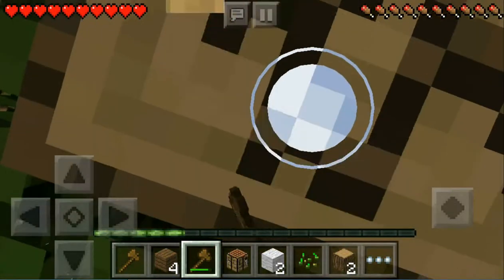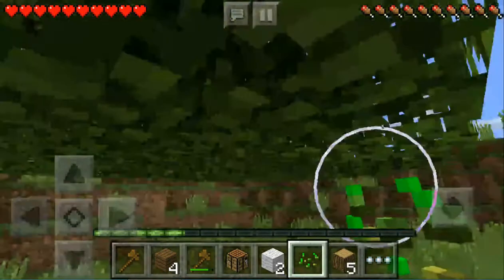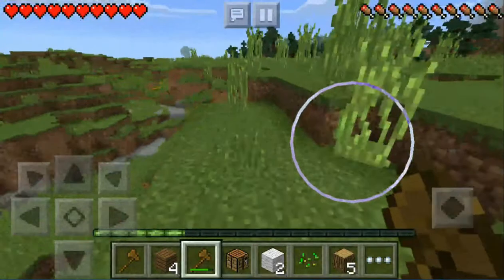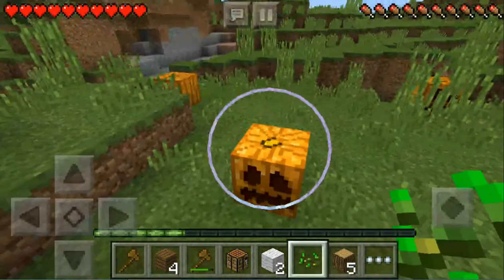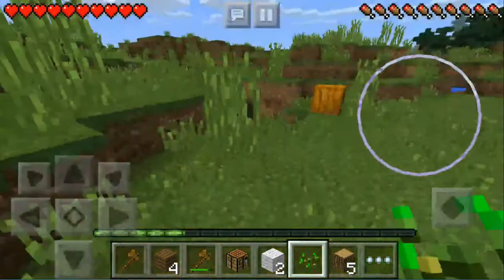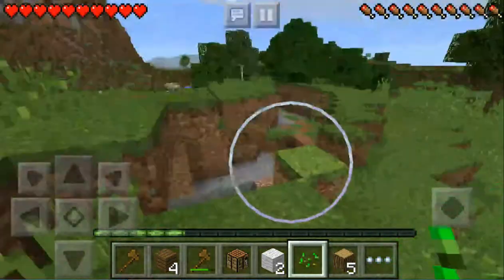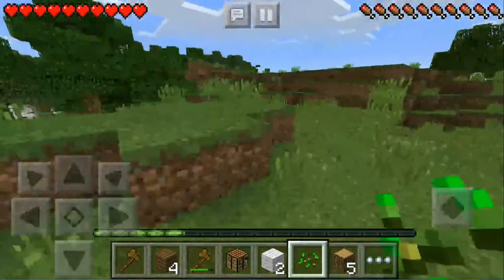Let's grab some of this oak wood because I'm gonna be making my house out of oak — that's just what I like to do. We'll wait for that to drop a sapling. If we keep looking for sheep it's probably gonna become nighttime soon, so I'll grab the pumpkins and try to find one more sheep, then we're gonna start caving.